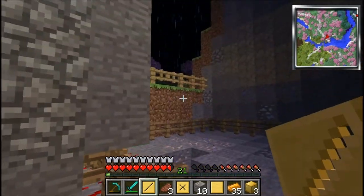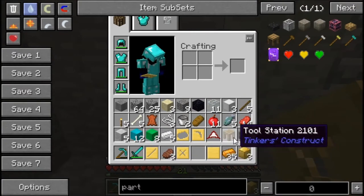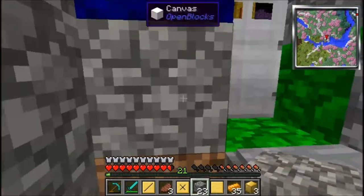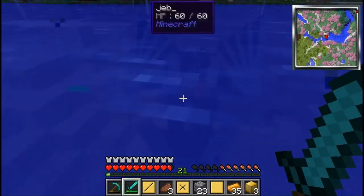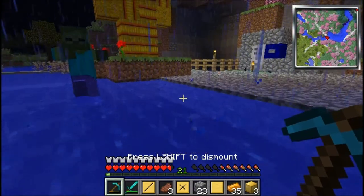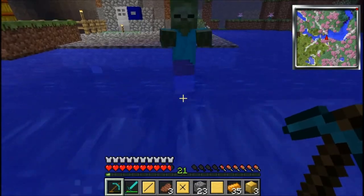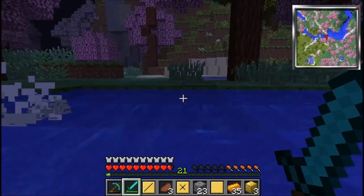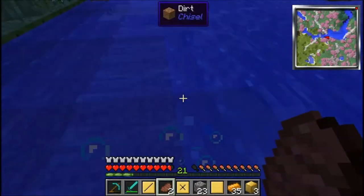Oh yeah, our dragon disappeared — so this is all like a waste of time and effort. Our dragon just decided to disappear. But we need a log right now so we're gonna go get one. Oh, never mind — I thought he disappeared but here he is. I don't know what he's doing. Okay can we fly now please? I just lagged — that's bad. We just need one log and then we're out of here.